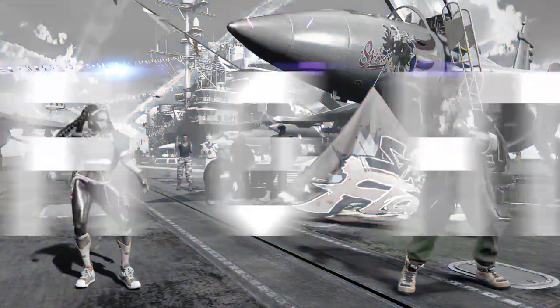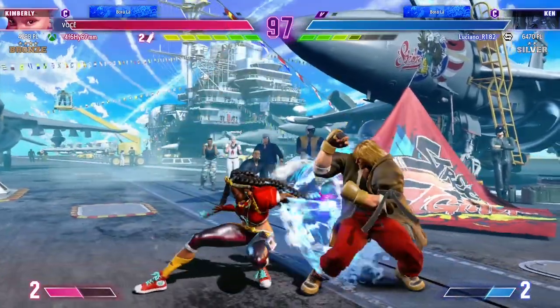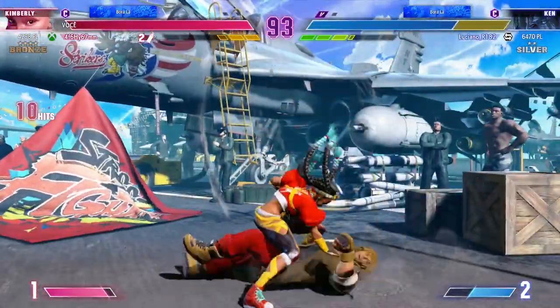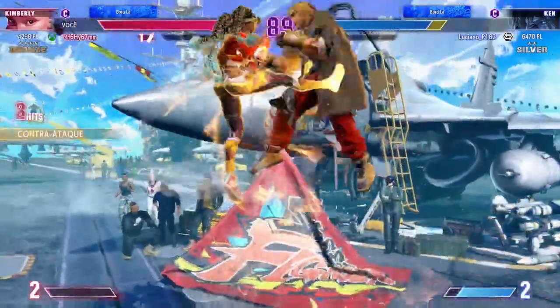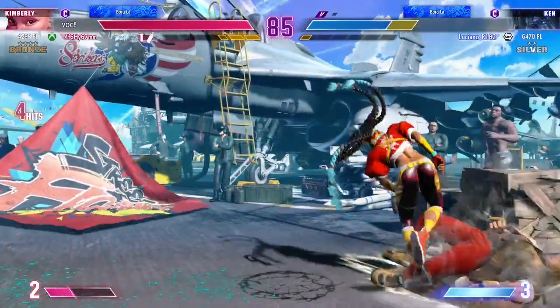Round 2. Fight. Eyeing that drive gauge — who's going to start things off? Heaps it up with a combo into super. Crashing down on them with a big play to stop the opponent there. That counter's going to rattle some guts. Player 1 holding on to that corner advantage.